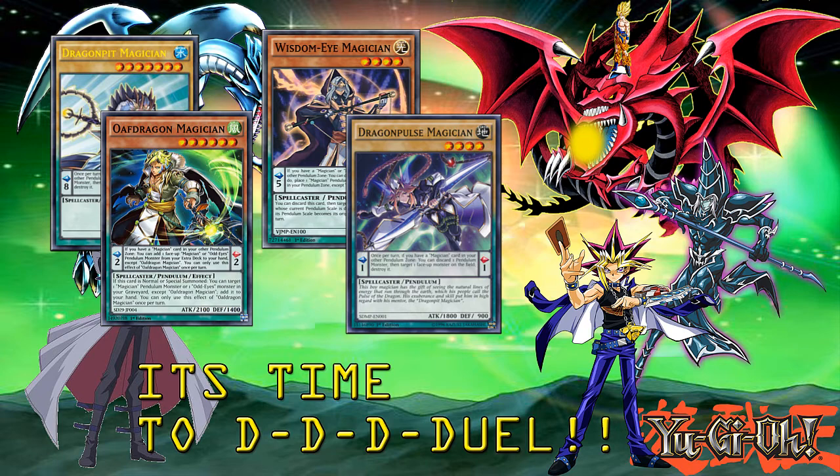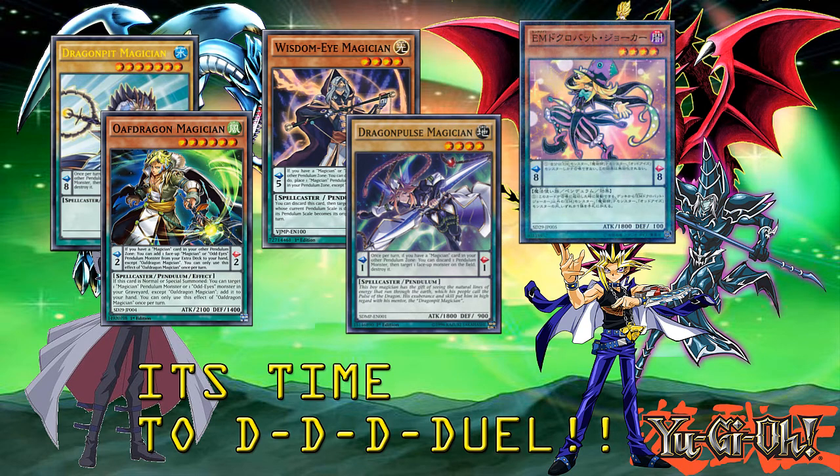But are these guys searchable? Yes they are. The best monster you can use to search for them is Performapal Skullcrabat Joker. When it is normal summoned, you can add one Performapal monster, Magician Pendulum monster, or Odd Eyes monster from your deck to your hand. That is really good. He is going to be your main searcher, and he is a dark spellcaster.